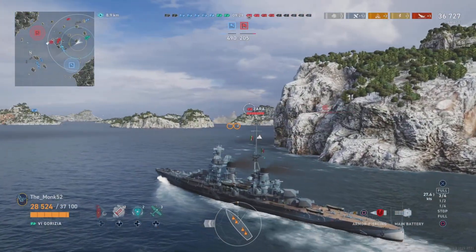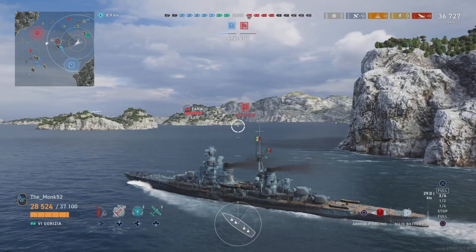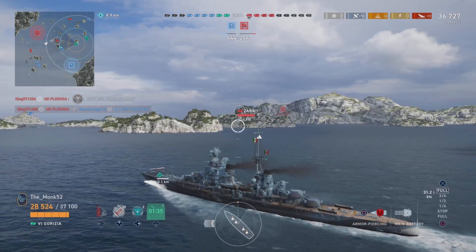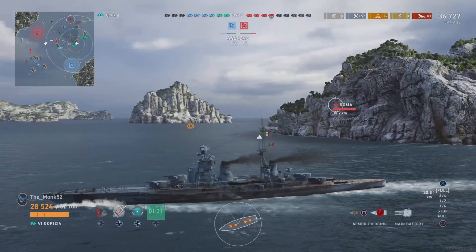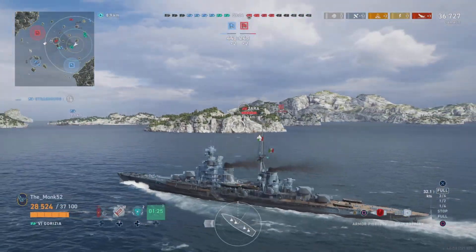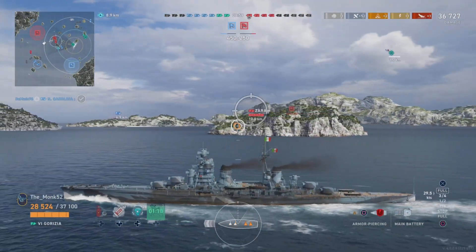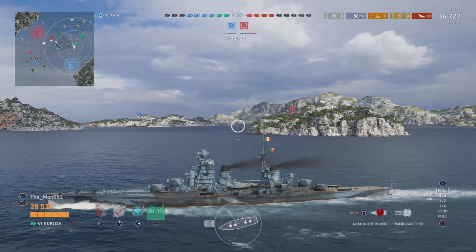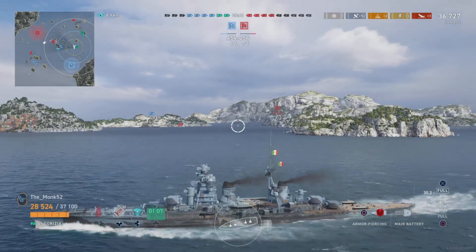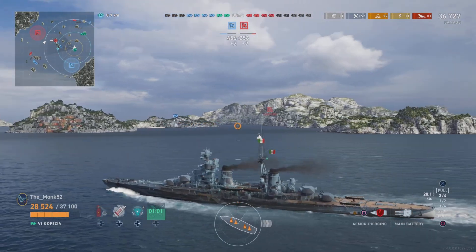Now we come into contact with a Zara, and I believe there's a New Orleans as well. I'm pretty confident we can fight both. We have sonar to defend against Zara torpedoes — the biggest concern is that Zara torps are stealthy. If we get too close we'll be torped, whereas the Zara can absolutely rush us. That torpedo advantage is quite glaring, and honestly I think the Gorizia is not as good as the Zara purely because of the torpedoes.